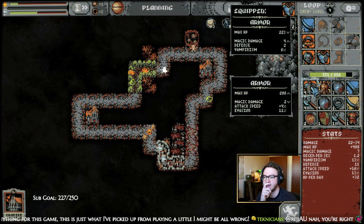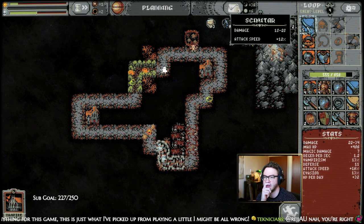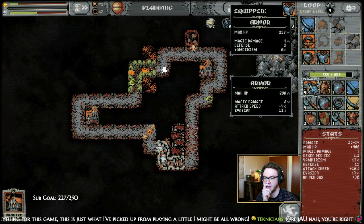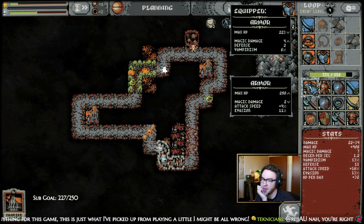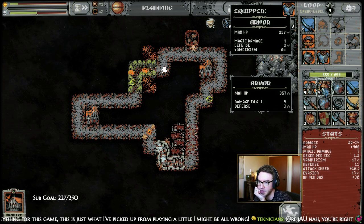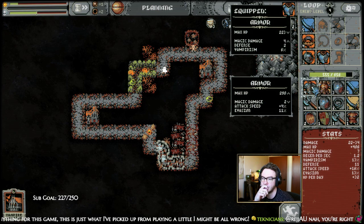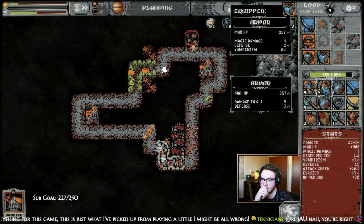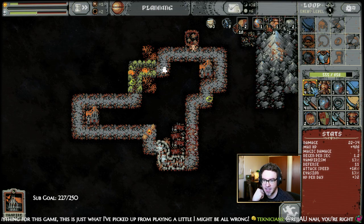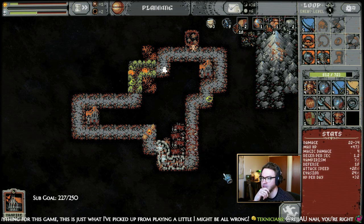Oh, look at this — do we have vampirism from anything else? We have it from our ring, 13%. So vampirism would go down quite a bit — I think 11%. Evasion is pretty incredible too — gives us some defense. I think I like evasion a lot. 24% evasion seems good.